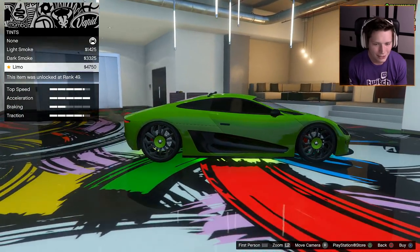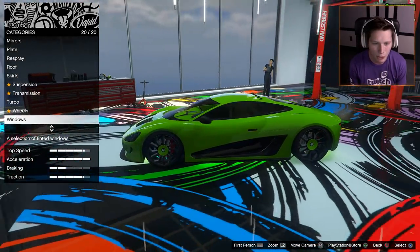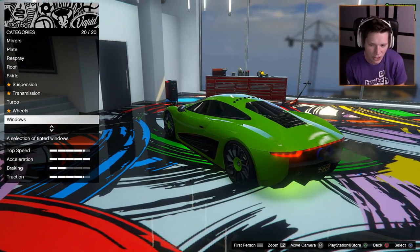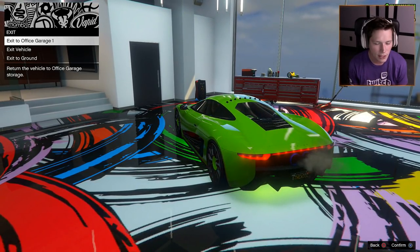Should we black out the windows? Limo it up. This thing looks pretty mean. One thing I will say is this car could probably look pretty badass with a big spoiler — I feel like the back end just kind of drops off with nothing there. But it does have that spoiler that comes out, so we can't forget about that.